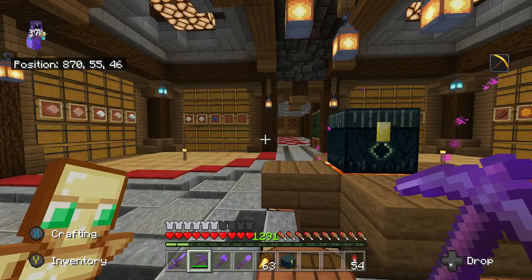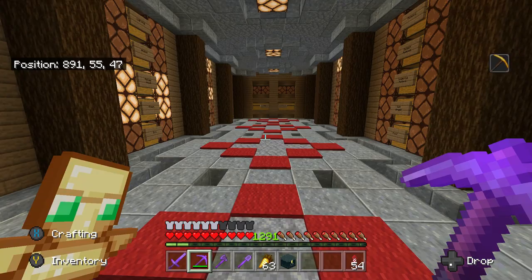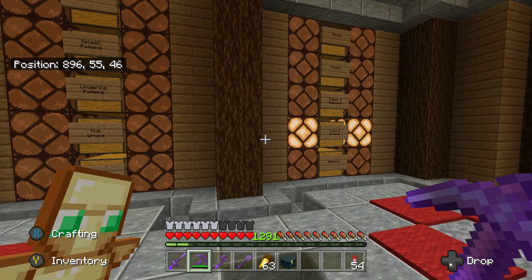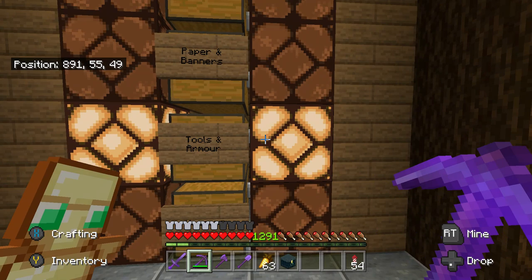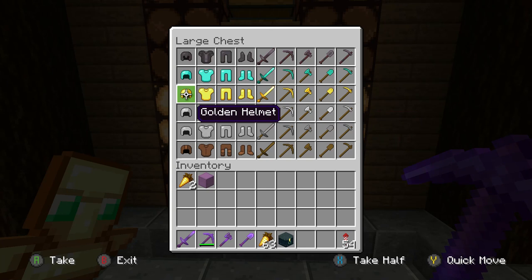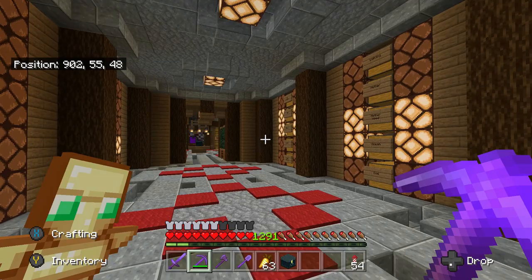The first room I built was the checklist room. This is just where I'm keeping all the stacks of each item. My aim for this series is to collect one stack of every single item you can get in survival Minecraft. Once I've completed a chest, I turn the lamps on at the side to show it's done. Items that don't stack count as one, banners stack to 16, and everything else stacks to 64.